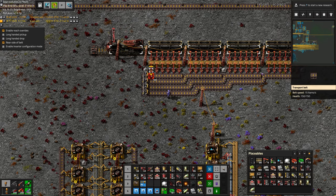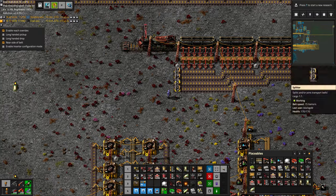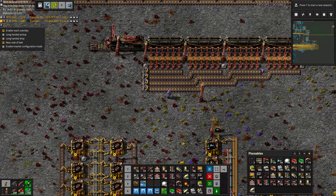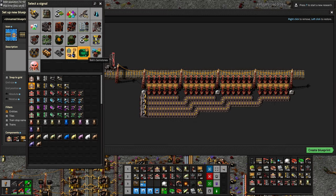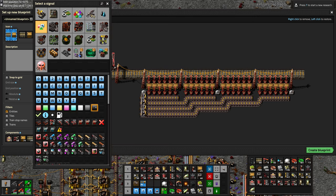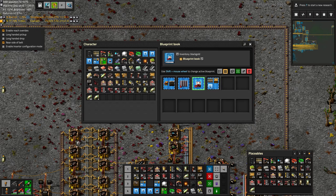Luckily it's pretty straightforward — it's basically the same thing but the other direction. Then however many belts go in can have a balancer to properly go into the train. So let's do another blueprint — same thing, rail, box — and an 'L' for load. Let's put those in the blueprint book.